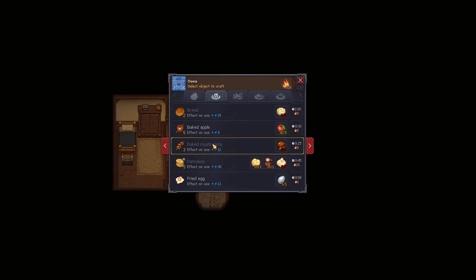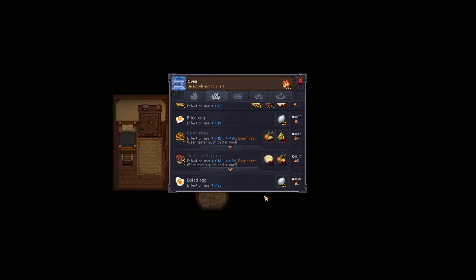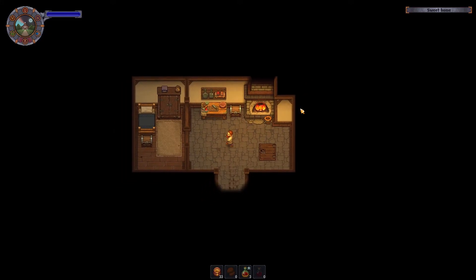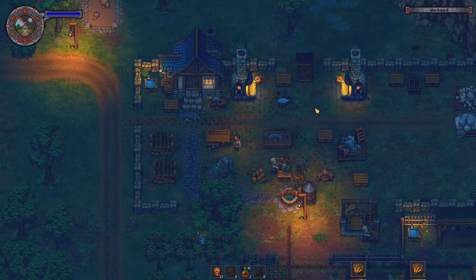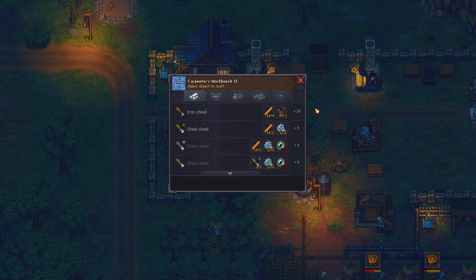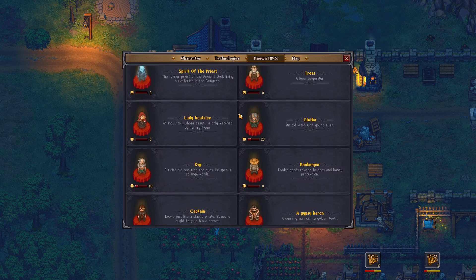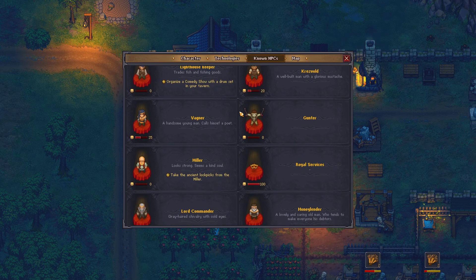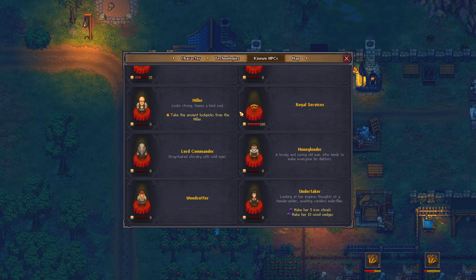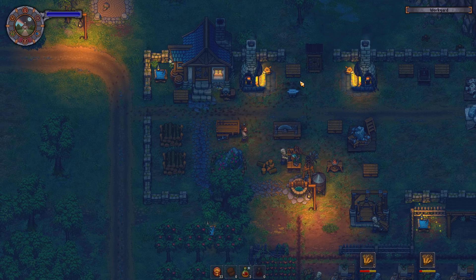Any food I need to make? I don't think so. I have done all the burgers I need, so that's no issue. What I need to make — is it iron chisels? Yes, and she wants five of them, which I can't make yet.